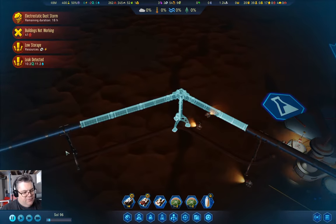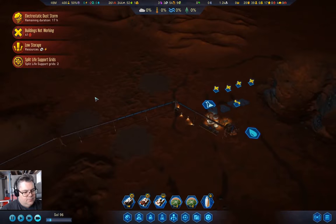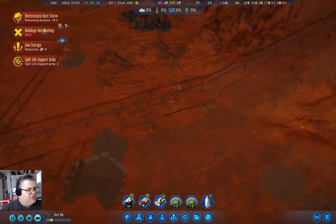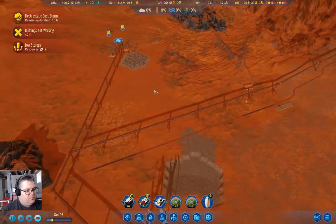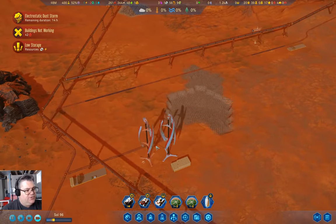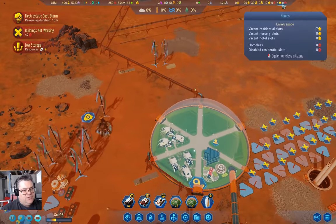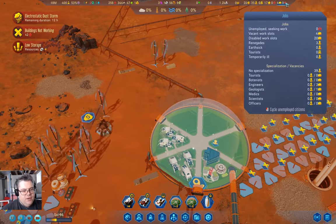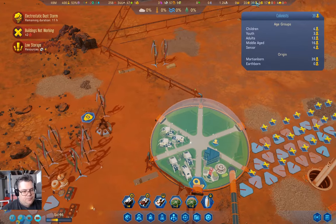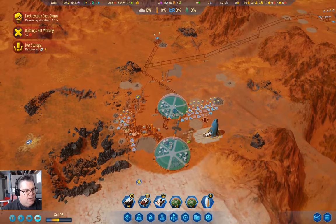If you're wondering how I flipped the angle of that — middle click. Middle click does a lot of useful things. Sixteen hours on the dust storm. We haven't completely run out of resources, which is kind of impressive. We will run out of machine parts, but once the disaster's done and we have people actually working, things will be a little bit better.